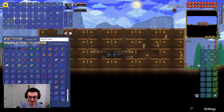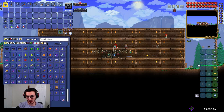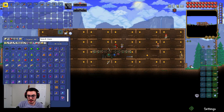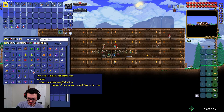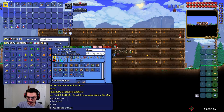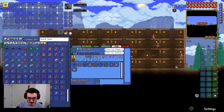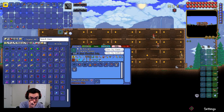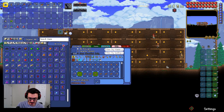We'll need to do upgrades eventually, which requires killing the Eye of Cthulhu. I was thinking about more farming but — oh wait, I need six lenses and I only have five. You need six to make the Suspicious Looking Eye — dang it, that's a bummer. Well then, let's look at doing King Slime instead — I bet we could do that.